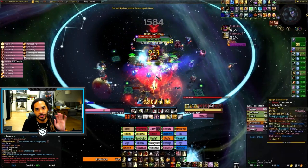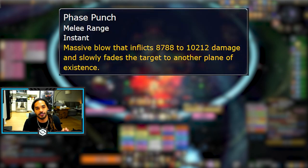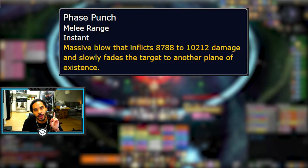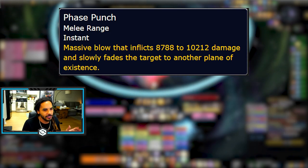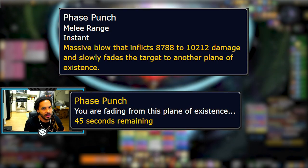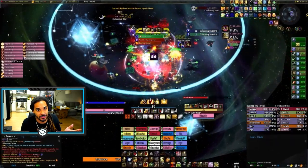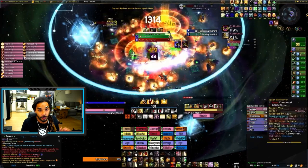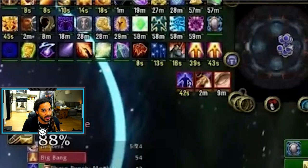The reason you usually two-tank this boss is because of the ability Phase Punch. This does a ton of damage to the tank, but it also adds a stacking debuff up to five. If you hit five stacks, your tank will shift into the shadow realm, lose aggro, and everybody else will die — that's why we always tank swap at four stacks. It should be noted that this debuff lasts for 45 seconds, so you need it to fall off if you want to keep tanking.